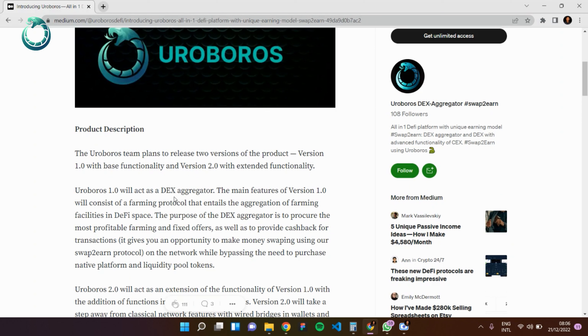Roburus 1.0 acts as a DEX aggregator. The main features of version 1.0 include a farming protocol that entails the aggregation of farming facilities in DeFi space. The main purpose of this DEX aggregator is to procure the most profitable farming and yield offers, as well as to provide cashback for transactions. When you swap, you earn — Roburus gives you cashback when you swap on the platform.